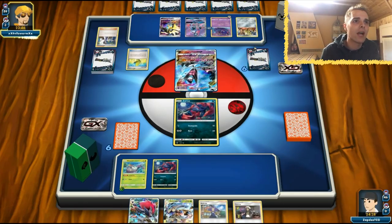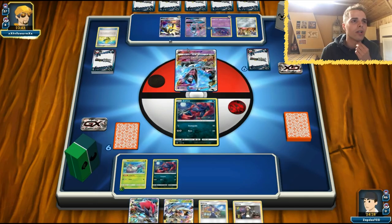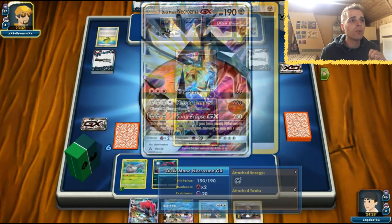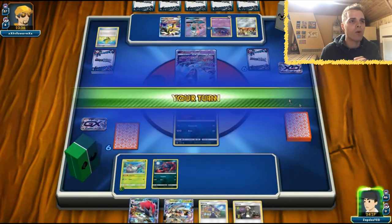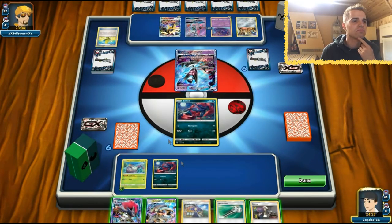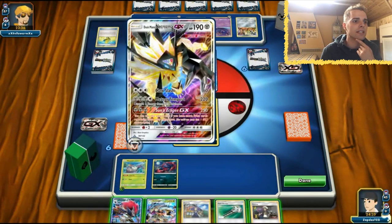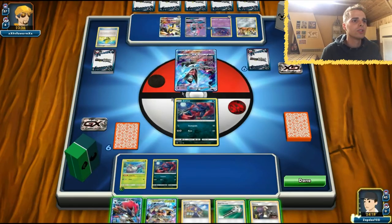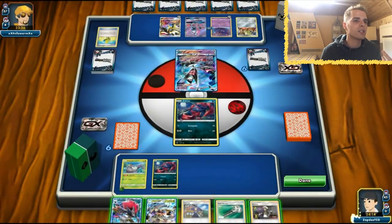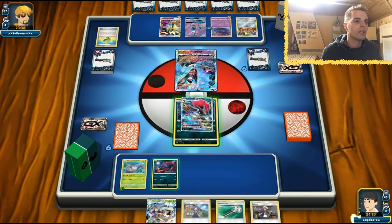Max Elixir hits and he already has one energy on Dusk Mane Necrozma. I think only Max Elixir will work for Dusk Mane. Maybe we target that one, or do we target the little Poipole? He's definitely going to rely on Invasion next turn. He still needs three more energies but still has access to Sol's Eclipse GX.